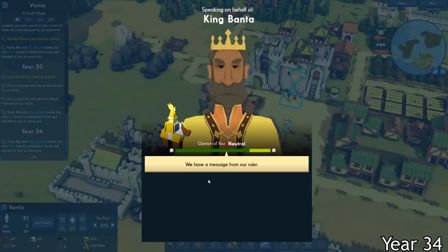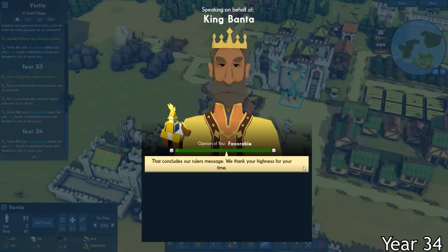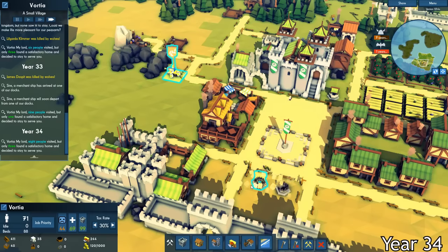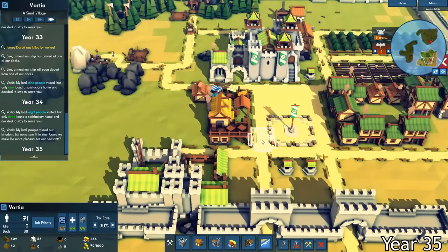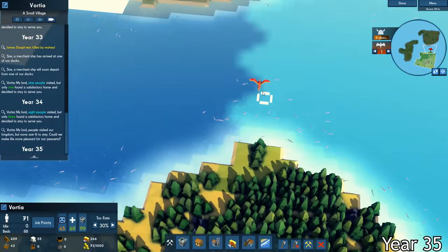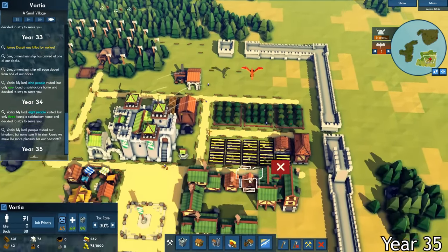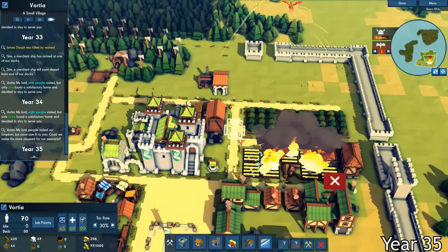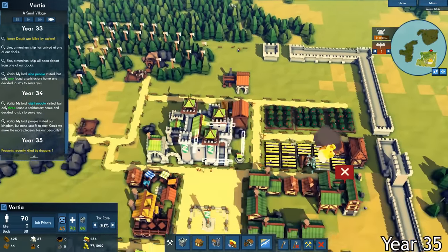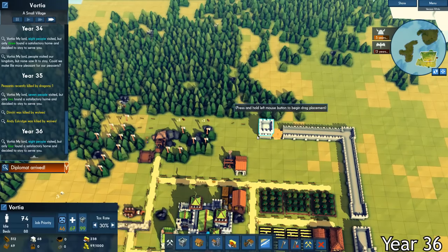Right when I thought I was getting a break from all this diplomacy stuff, King Banta sent another diplomat. This time he told me that his kingdom was experiencing a plague and he needed advice — this must have been the same plague that I heard about from earlier. So I gave him some advice and our relationship increased. The orders to construct a merchant ship were given. And of course, while I was distracted dealing with that, a dragon decided to sneak up on my kingdom. It looked like they were coming in hot. Right when they were above my kingdom, we started pelting it with arrows, and it started shooting fire at some of my buildings. Fortunately, they just started to fly off once they got pelted with arrows, and the fire was put out pretty quickly. The Kingdom of Vortia had survived its first dragon encounter.